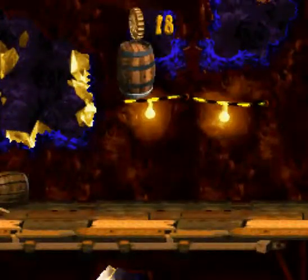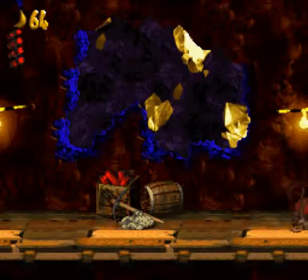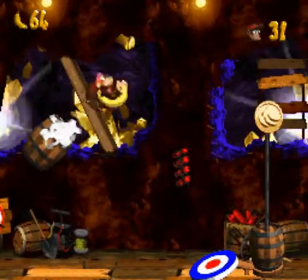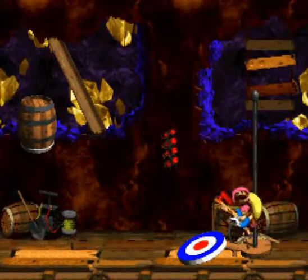The bonus warp is right over there — you jump and fly over to a barrel, it shoots you to another barrel, and that barrel warps you. I believe that's every meaningful secret in this world. We play like five seconds and have half the letters because they're both right at the start and end.